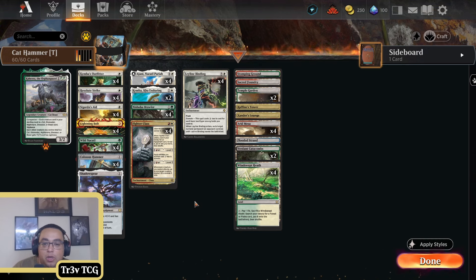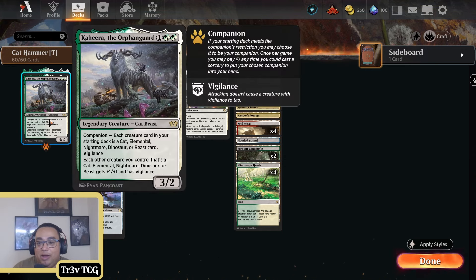The idea here is that we've got a cat deck that takes advantage of Ajani and Kemba, and that all fits into the hammer package, while keeping the great removal from Lightning Bolt and Leyline Binding. It is a quote-unquote fun zoo deck. I wouldn't necessarily claim this is better than normal domain zoo, but it is pretty sweet. And obviously you get to pick a hero here as well.